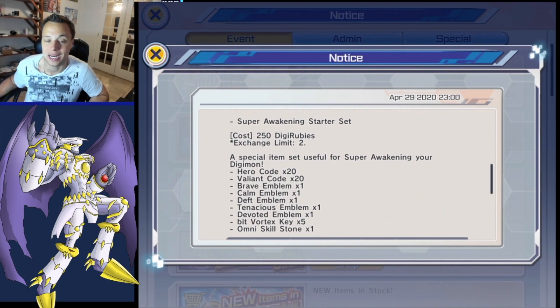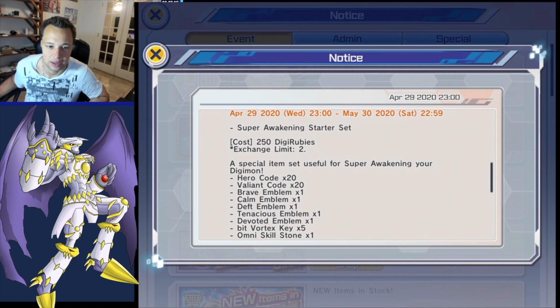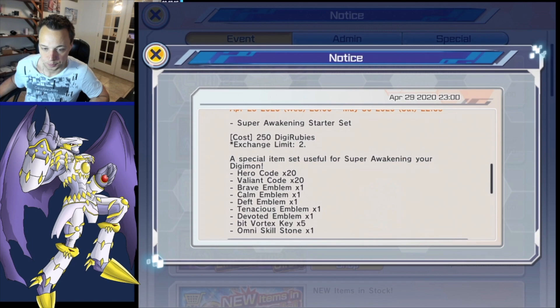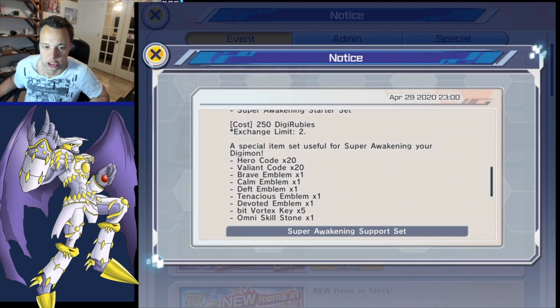They've dropped Super Awakening early in the game, which is basically going to allow your Digimon to go to level 120 - a big jump in stats. It looks like you're going to get 20 hero codes, 20 valiant codes, one brave emblem, one calm emblem, one depth emblem, one tenacious emblem, one devoted emblem, five bit keys, and one omni stone.